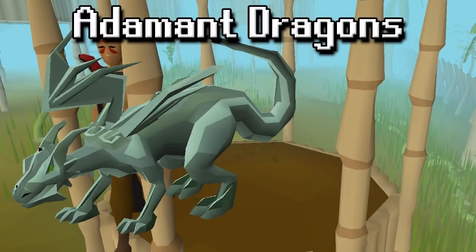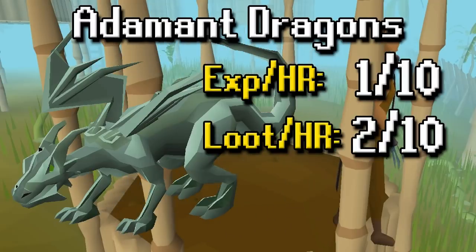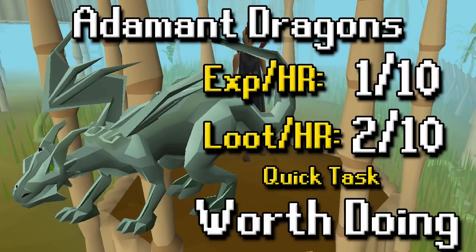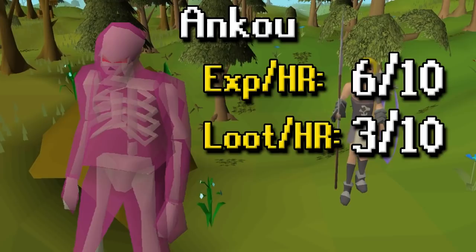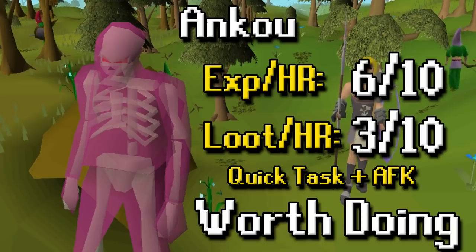For Addy Dragons, not much to talk about here. XP per hour is terrible because they have really high defense. Loot per hour is also pretty terrible considering how hard they are to kill, however it is a quick task so I think it's worth doing just for that alone. Ankous' XP per hour is a 6 out of 10 — not too bad, you can stack a lot of them in the Catacombs. Loot per hour is a 3 out of 10. It's a quick and AFK task so personally I think it's worth doing.